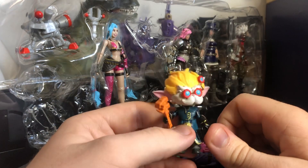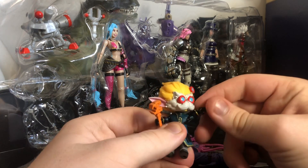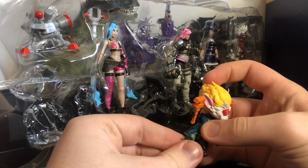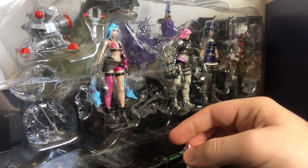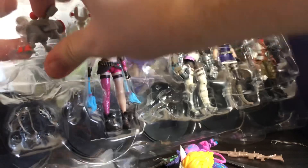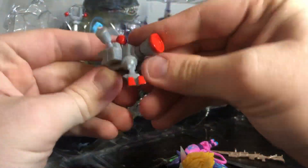His poseability is quite decent for his size. Of course there's no elbow or knee articulation, but we have a rotating head, rotating arms that can go out and forward, and waist rotation. This is surprising for a figure this small, and he can somewhat sit. He also comes with a turret, which I think Torbjörn and the Engineer are going to try to copyright him for.